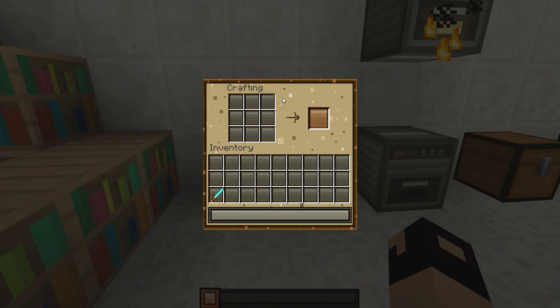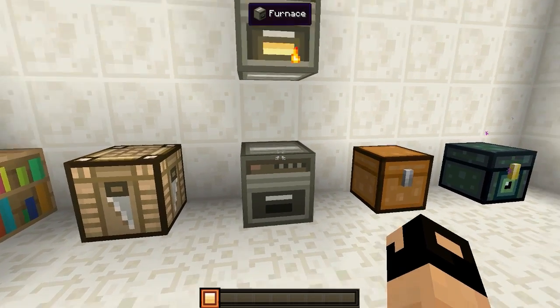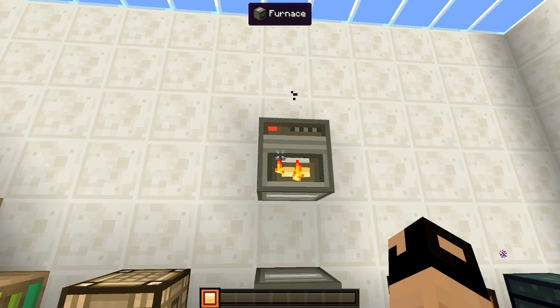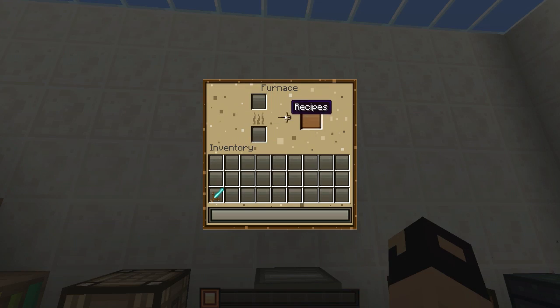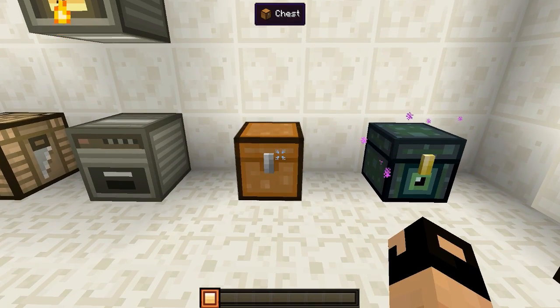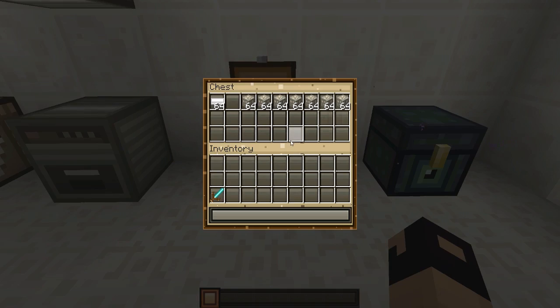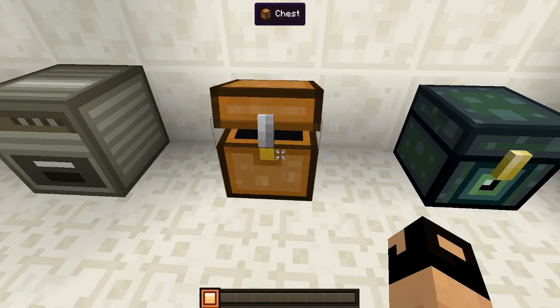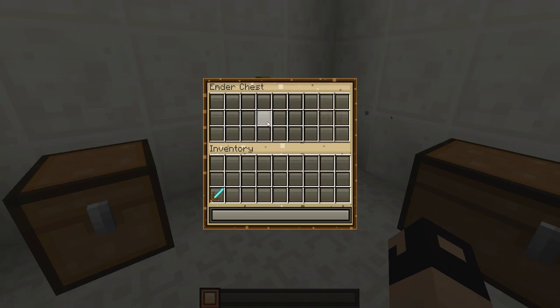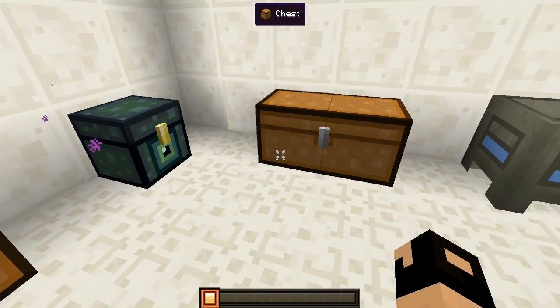Right over here we have our crafting table and that's what it looks like inside. Then we have our furnace — not working, nothing in it — and then we have the lit up furnace which looks pretty good. That's what it looks like inside the furnace as well. Right over here we have our chest — our single chest — and if we close it we see if there's any design and there is not. That's what the chest looks like. We got our ender chest right here, not too bad.